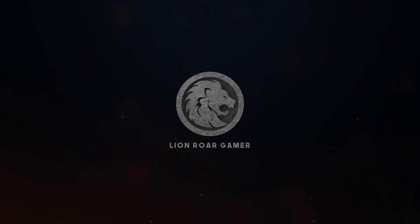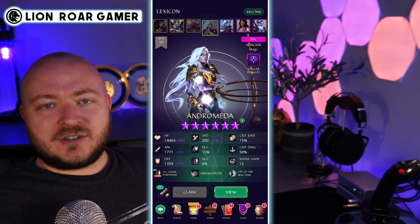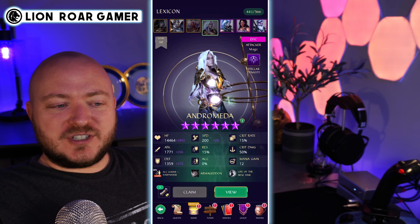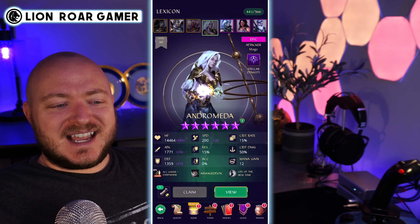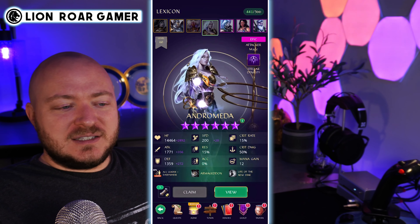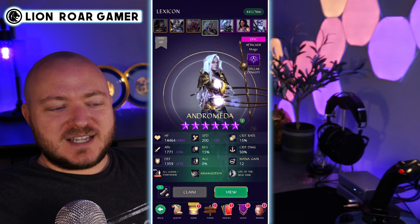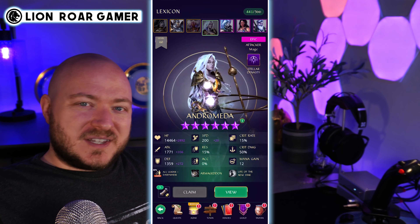I'm looking at her in the lexicon to see if it's worth putting all the resources into her. Let's take a look at the stats — this is fully awakened. The attack is really high, which I think is important for tile damage mostly. But what's even more important about Andromeda is the speed, which starts at 200 — that's fine — plus 20, which is really high. You're going to want to get that speed stat as high as you possibly can.